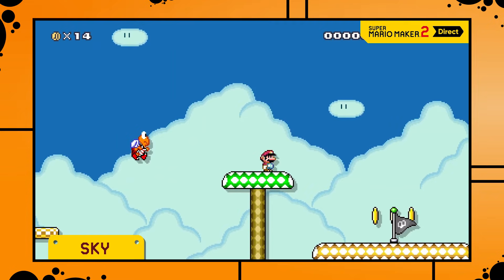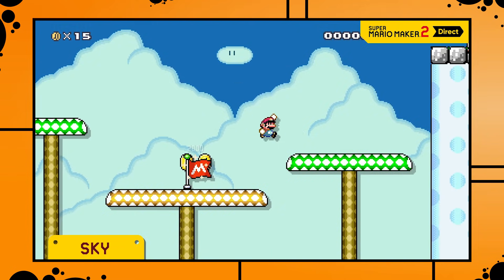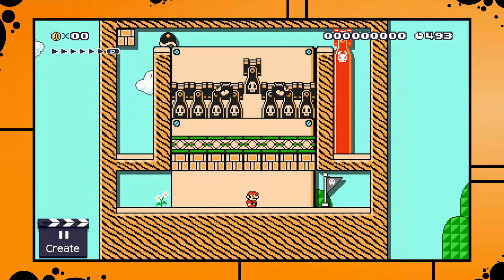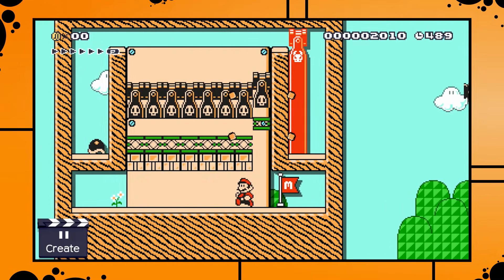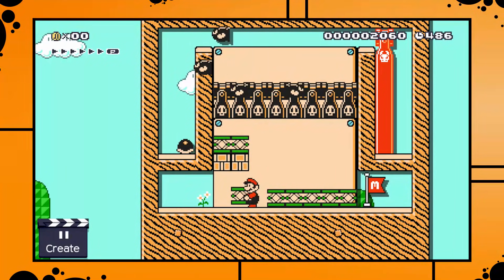Here we see another small change — it looks like checkpoints don't make Mario grow in size any longer, which is a good change in my opinion. Some levels just broke when Mario got big previously, which meant we had to get out of our way to damage Mario somehow when we wanted a checkpoint. That's no longer needed.